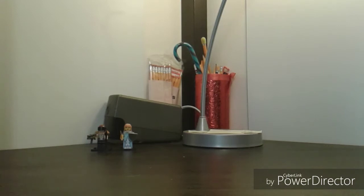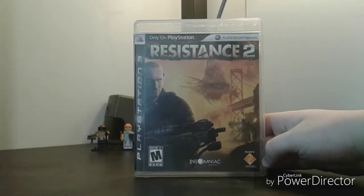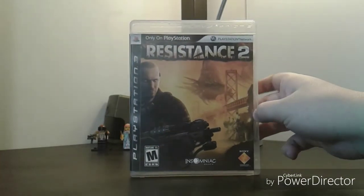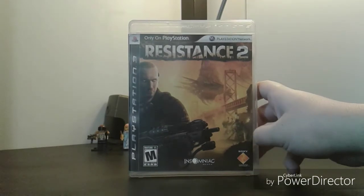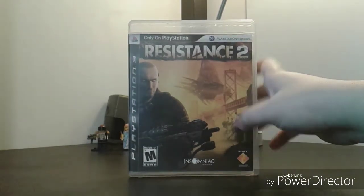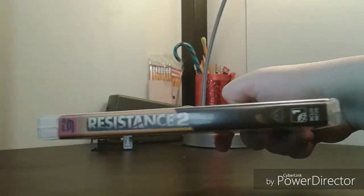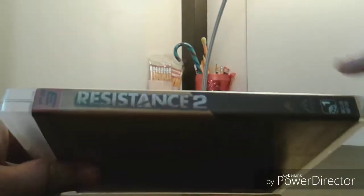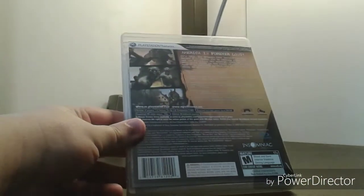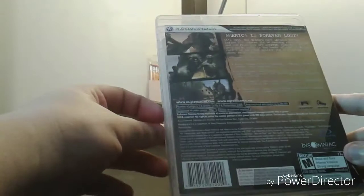Next is PlayStation 3 games — these were the first things I got when I went to the flea market. The first one is Resistance 2. Not really much to say about it because I haven't really played much of the first one. I think it just furthers the plot and is similar gameplay-wise. We got a nice yellow background with the main character Nathan Hale with evil eyes. Spine and the back: 'America is forever lost.'